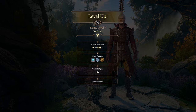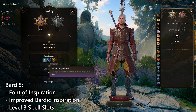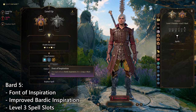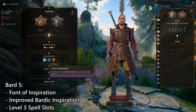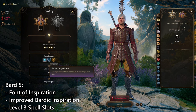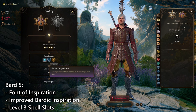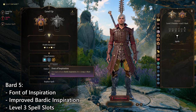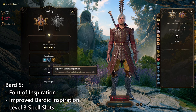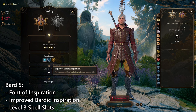At Bard 5 things really take off. You get Font of Inspiration — you regain all your Bardic Inspiration after a long or short rest. Now you can upkeep your Flourishes pretty much between each combat — have a combat, short rest, get all your Flourishes back, do it again. By the end of this build, you'll have four points of Bardic Inspiration, so four Flourishes per combat. Between mixing those in with your Smites, you're going to do a lot of damage with a lot of flair and panache, and each Flourish has a different attack animation so you get to be really stylish.